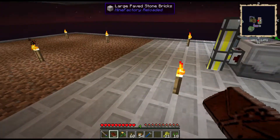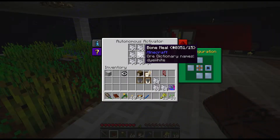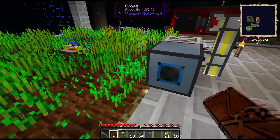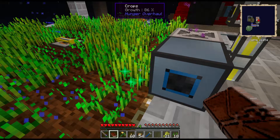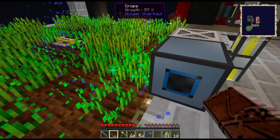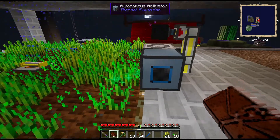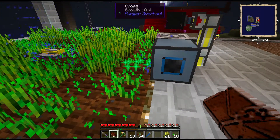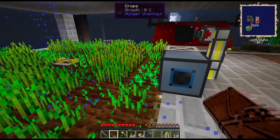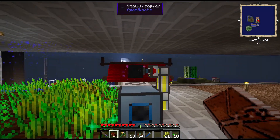One of the things that I didn't quite think about was using an autonomous activator with bone meal in it to continue right-clicking the bone meal on one of the blocks. So in Agrarian Skies, when you continue to right-click on a farm block that's full, it harvests it and replants. So what this is going to do is uproot the grown wheat in this case, as well as create seeds, and it's going to be popped up into this hopper.